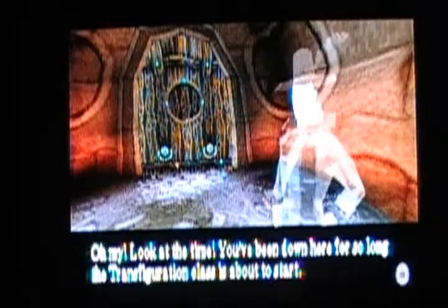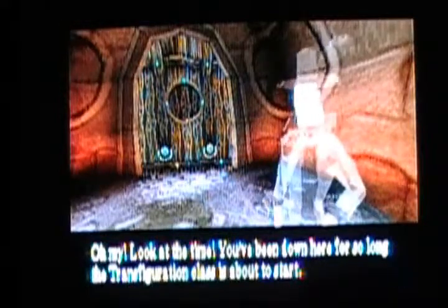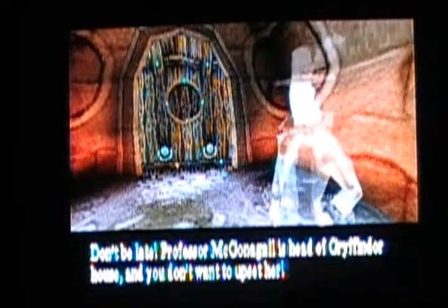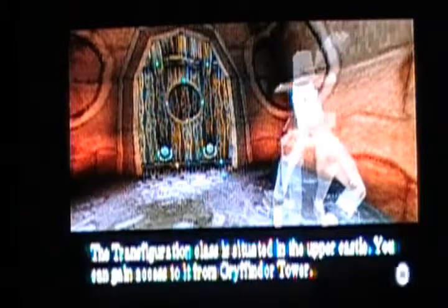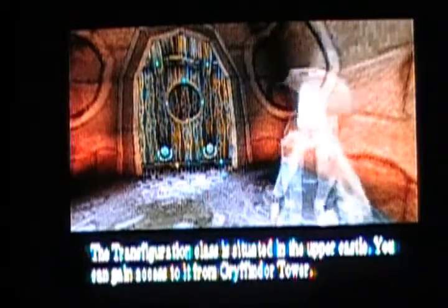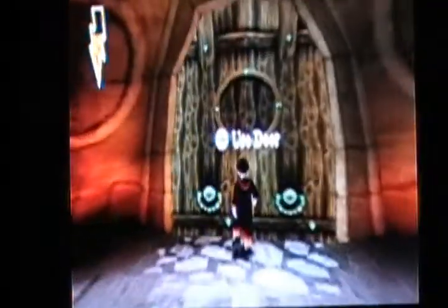Whoever put them there really wants to stop students exploring the castle — like me. Oh dear, you've been down here for so long, the Transfiguration class is about to start. If you don't be late, Professor McGonagall is Head of Gryffindor House — you don't want to upset her. The Transfiguration class is situated in the upper castle. You can gain access to it from Gryffindor Tower. Okie dokie, thank you. After that, we are out of the dungeons.